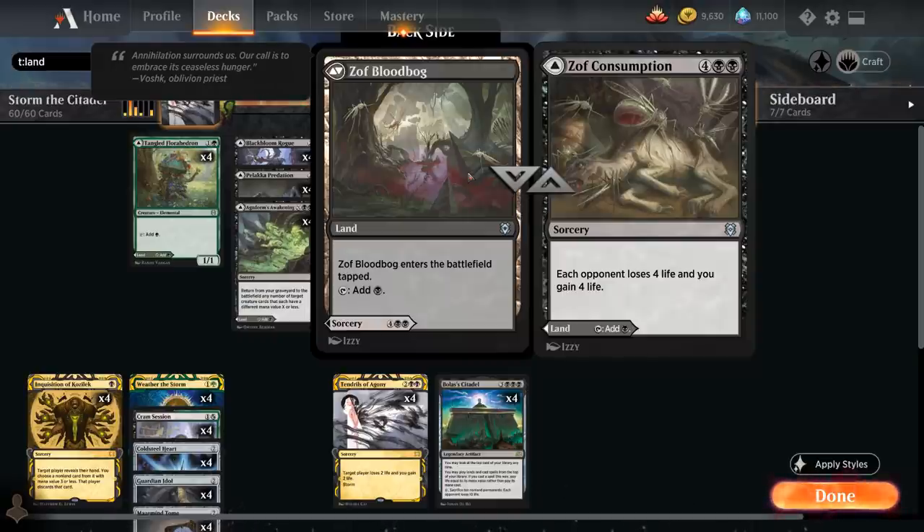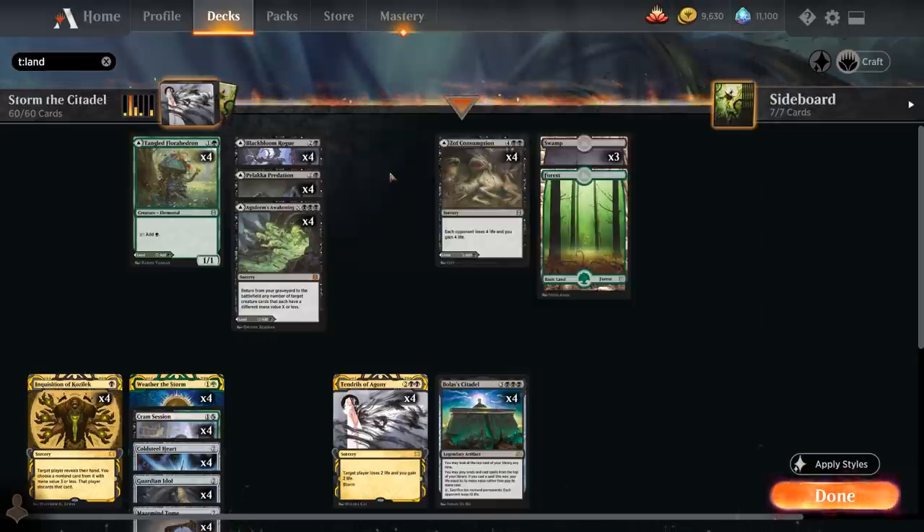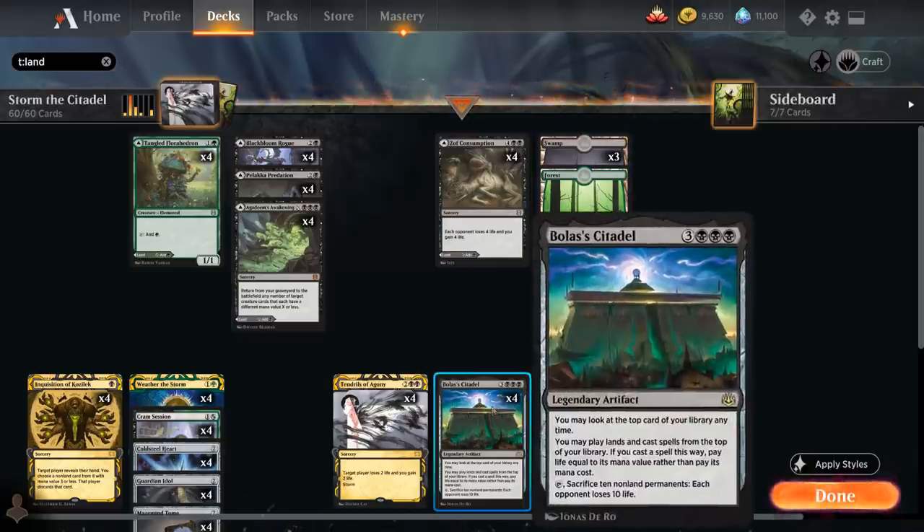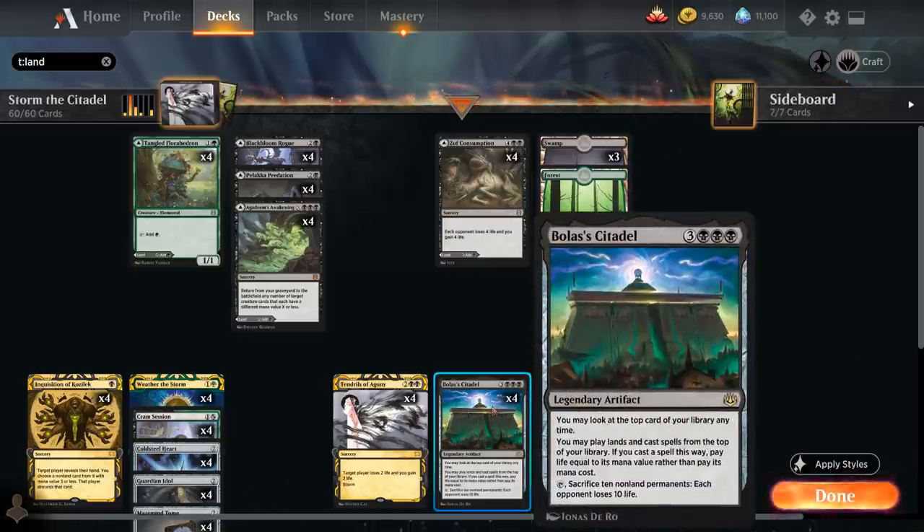All of these spells we can potentially play off the top of our library with Bolas' Citadel. In the early game we can play them as lands to get up to 6 mana to cast the Citadel in the first place. This means we're less likely to stop comboing by hitting a land pocket, which is usually how decks stop casting spells off the top — either they run out of life, or they hit too many lands with only 4 basic lands that risk is reduced.